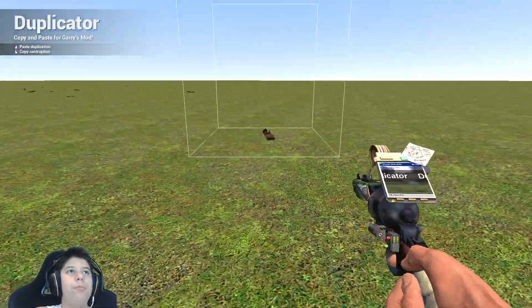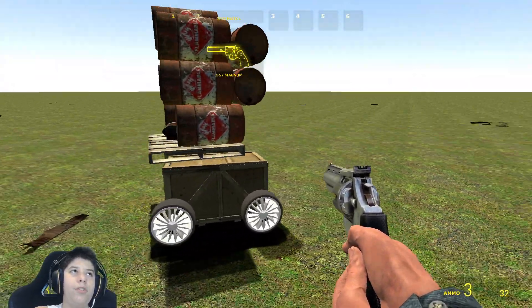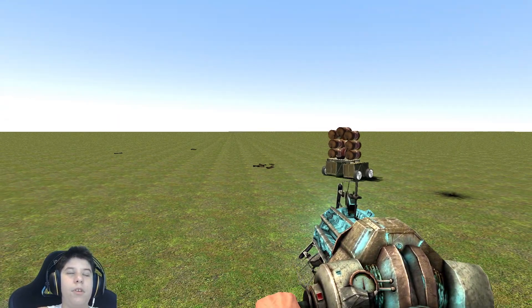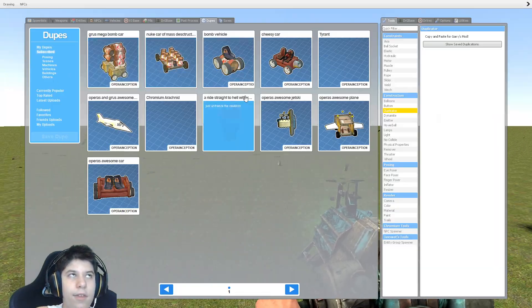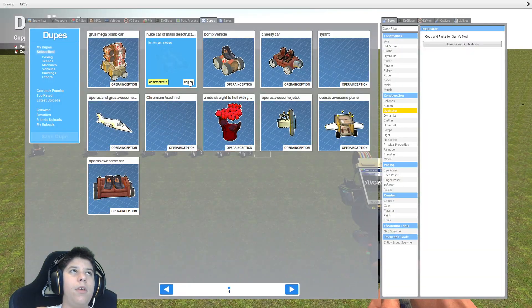Next up we have Gru's mega bomb car, which is also made by Gru, which is actually pretty dang awesome. If you press 8 you can sort of move it. You can push it down some slopes. Lots of fun with it. And it blows up if you simply move it. It's pretty fun. Now time to blow all of these up at once — or just summon 50 of them. That should work.